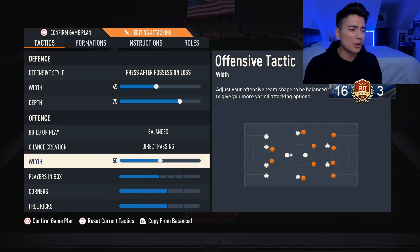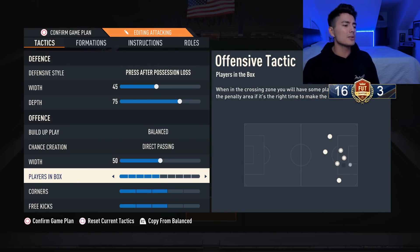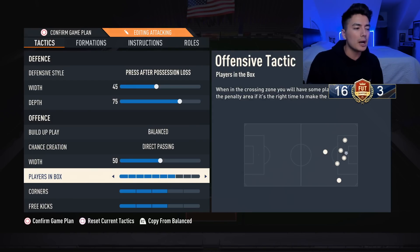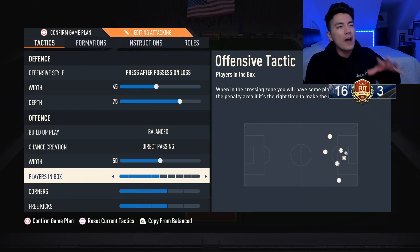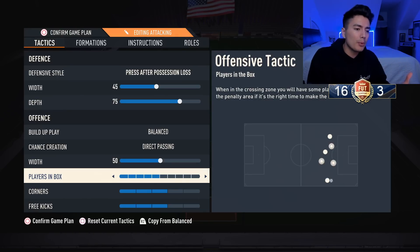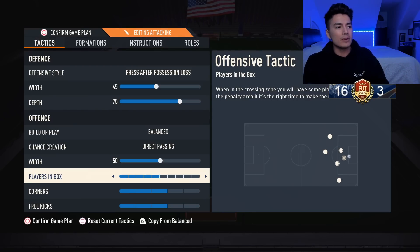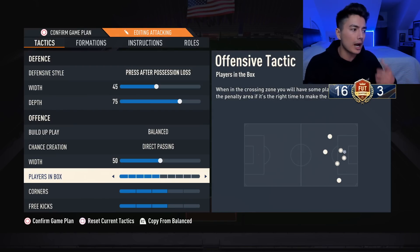My offensive width I keep on 50 and players in the box I have on five. I've occasionally put it on seven if I want to be a bit more attacking, but with this setup I prefer five. If I'm running an attacking five-back formation I put it on seven, but since I'm going with four backs I'm using five.